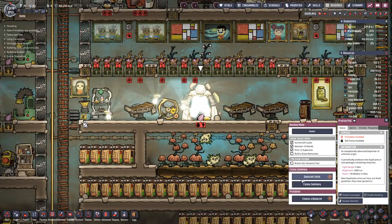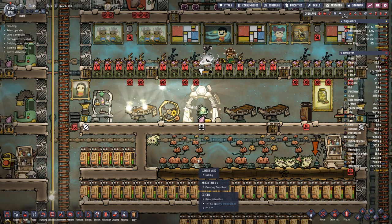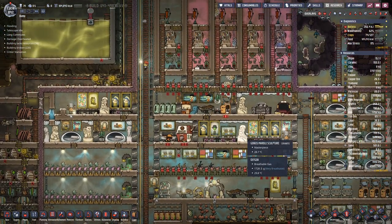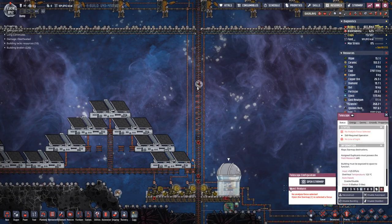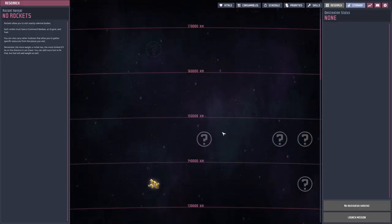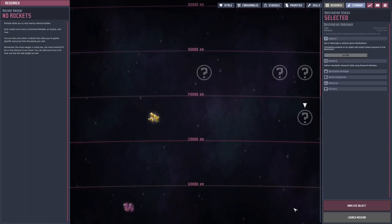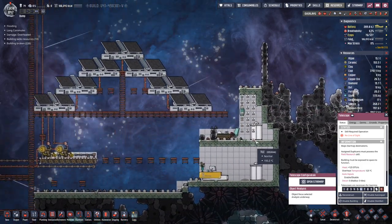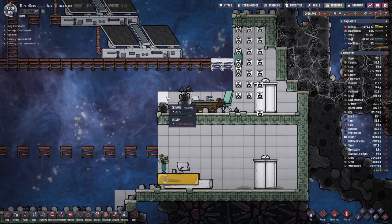Looks like we have something new in here. Let's grab these and make fillets out of them. Now we are done looking in the sky — gilded asteroid. Nice, alright, let's take this up a notch.